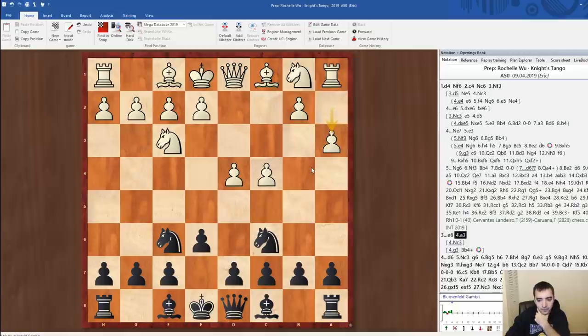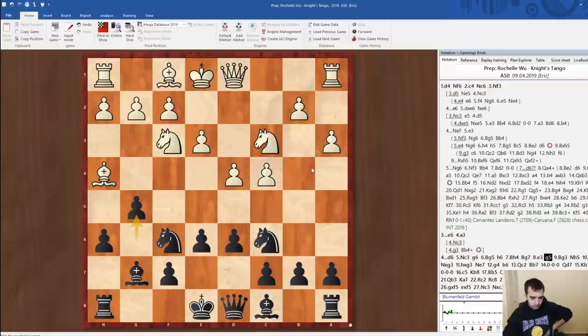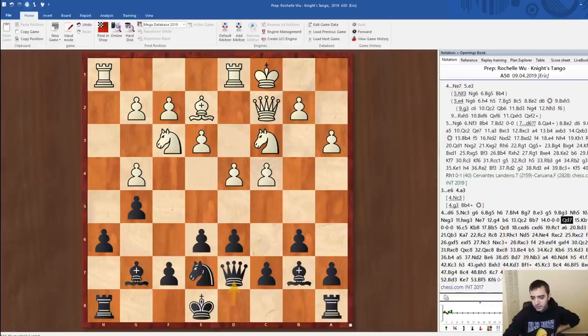So a3 — this is the Ekhobyan-Caruana game. Another Fabiano Caruana game. He plays d6 and then g6. Looks weird, but it turned out to be solid. g5 is nice. Very solid position. If people want to find the full game, you can Google it — Ekhobyan-Caruana 2017. I think this was played in the Pro Chess League.